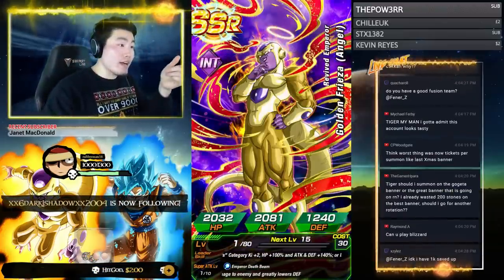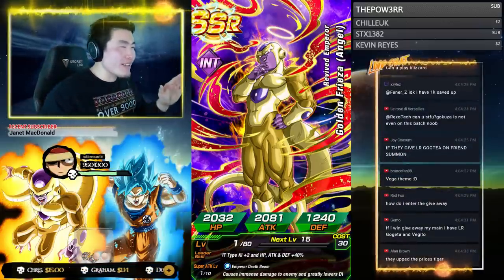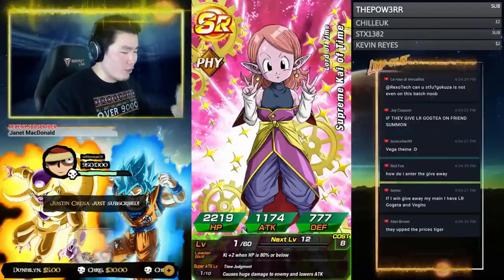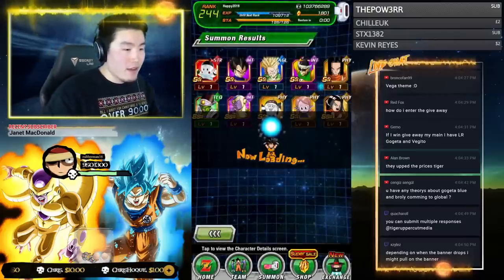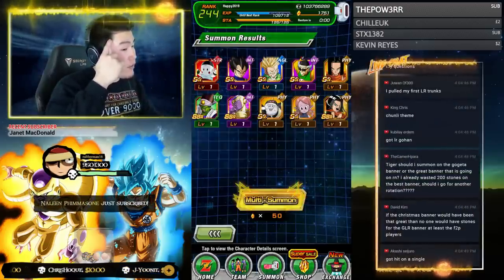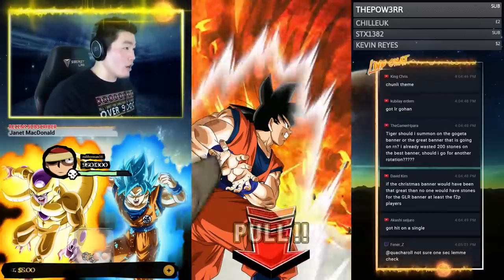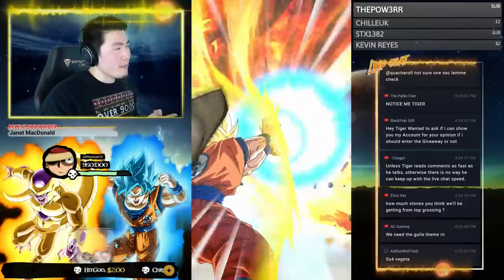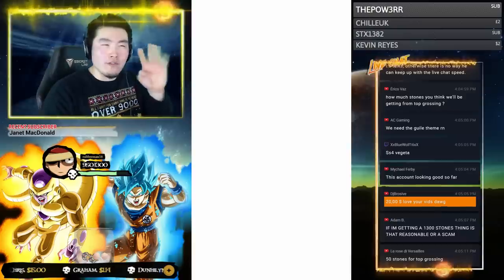We got Angel Goku and Frieza — first one of the stream. That's another unit I couldn't pull for the longest time on global; it took me over 1,000 stones across three banners. Now I have him with two dupes. LRs pulled so far: LR Broly, LR Super Saiyan 3 Goku, LR Mighty Mask, and LR Trunks — I think that's four LRs total. Let me know in chat if I'm missing any.